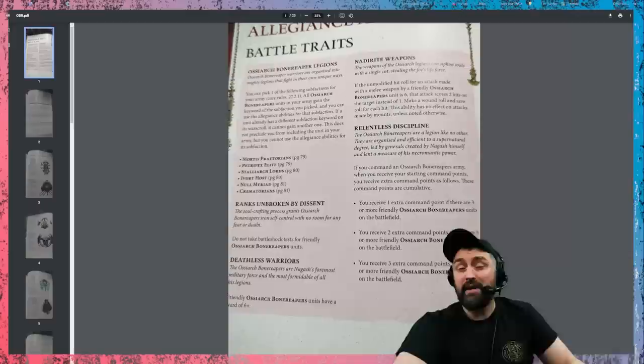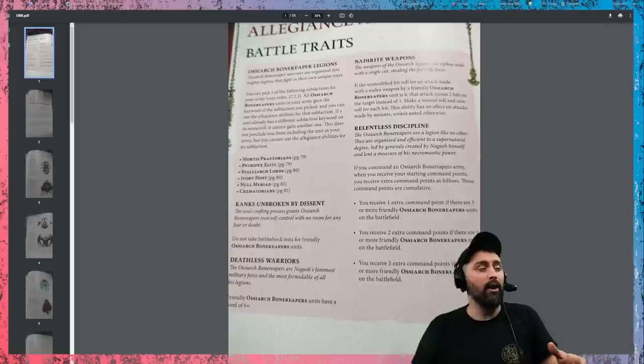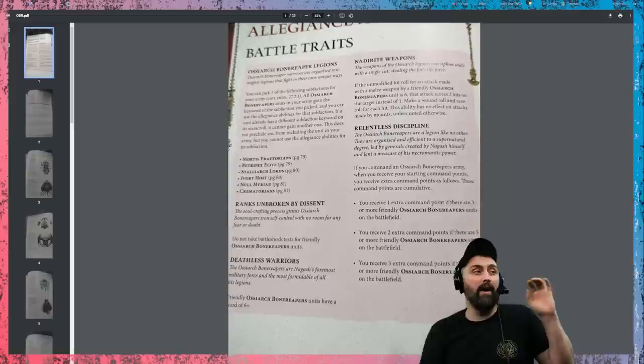Naderite weapons mean that any melee attacks that you make, other than mounts, get exploding 6s. Exploding 6s are: when you roll any 6s to hit, you get to roll two wound dice as opposed to one. So for every 6 I get to roll two wound dice. That only works in melee — fighting, close combat — and it doesn't affect shooting. It works for everyone apart from mounted units.